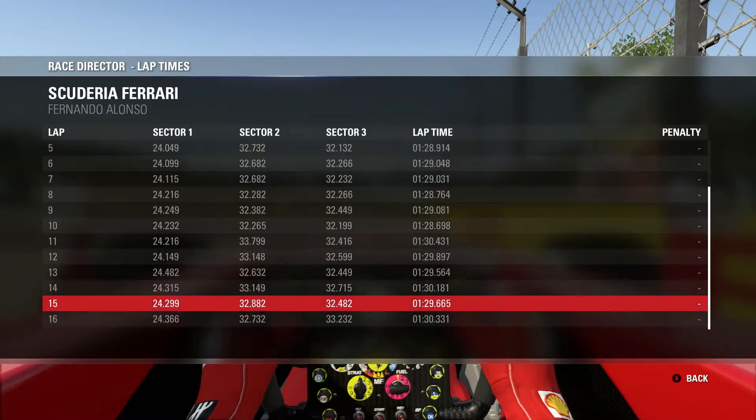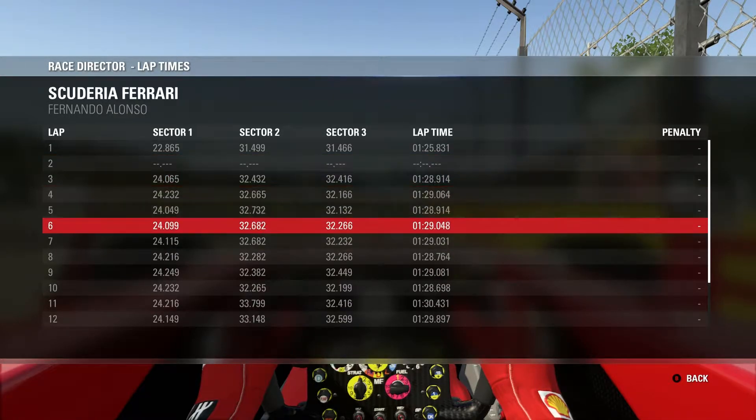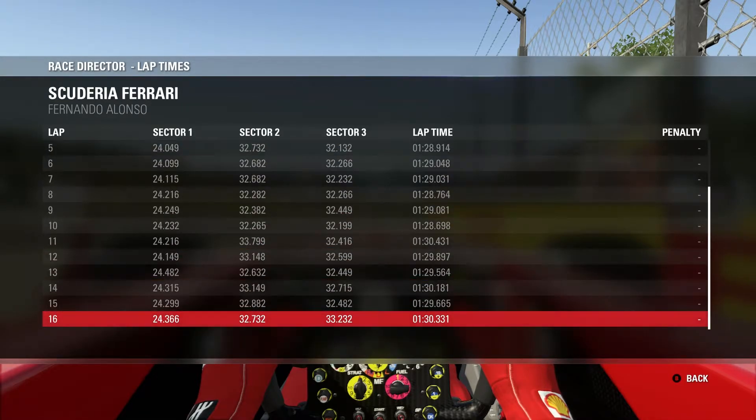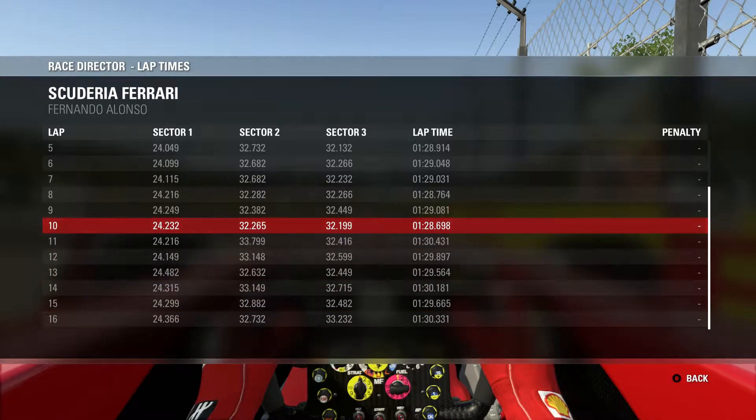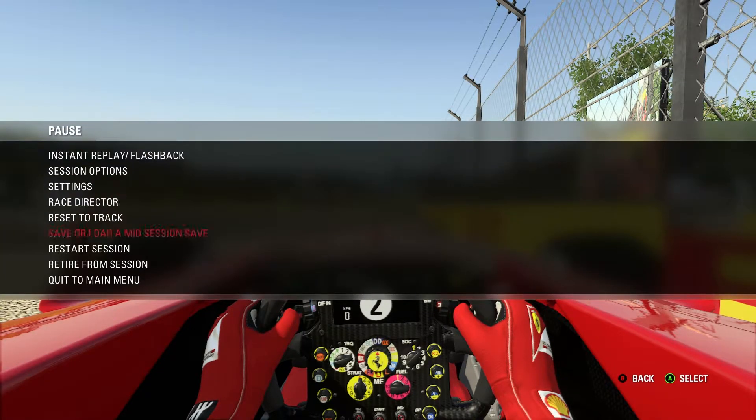I did some long runs with the prime tyres and set a quick time of 1:25.8. Then I put about 80 kilos in the car to see how a scrubbed set of prime tyres would handle that fuel load. I was doing high 28s and low 29s — some of those 1:30s were from mistakes. I was down into the 1:29s again by lap 15. My simulator work in time trial mode has actually paid off — who would have guessed that practice would make me faster.